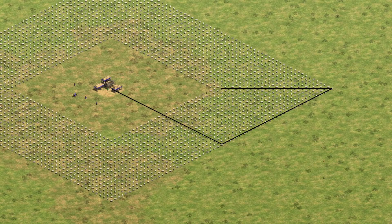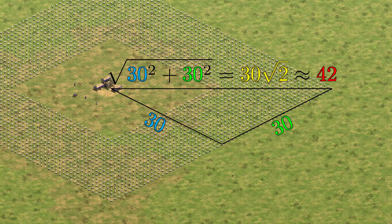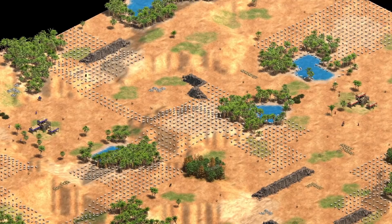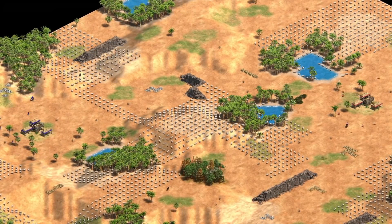But it can be annoying when the sheep spawn on the far diagonals. Some middle school math tells us that these sheep can spawn up to 30 times the square root of 2 tiles away, or at a distance equal to about 42 tiles along the diagonal. And if we look at an example map, we see that sheep for different players can overlap each other. It's possible, albeit rare, for our sheep to be closer to our opponent than they are to us.